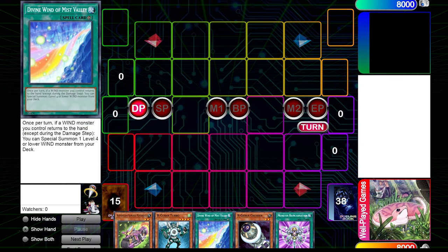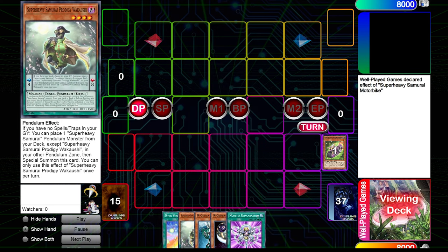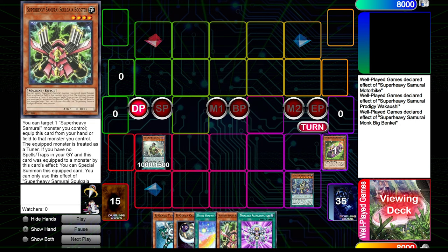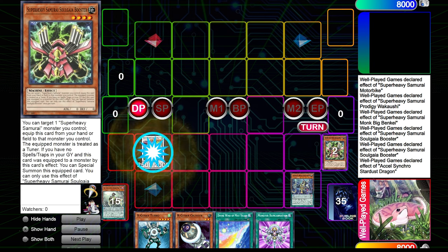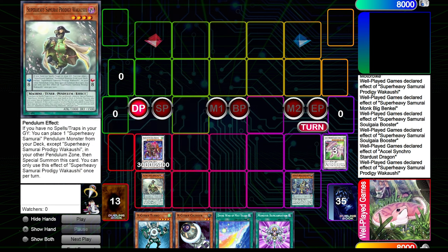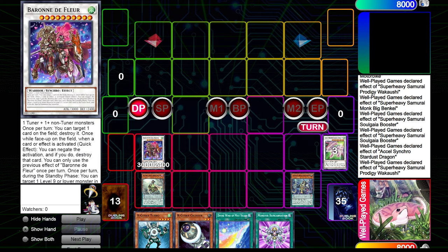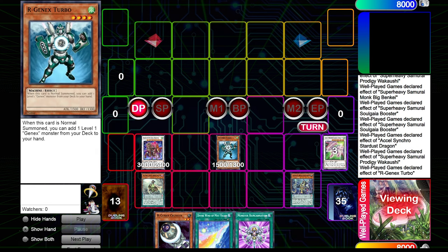It's funny — I end up not using Divine Wind of Mist Valley at all. But because we have the Super Heavy Samurai here, this is a really good replay to show the potential of what Super Heavy Samurai can do. You get to go into Booster, Booster equips and special summons itself, makes Excel Synchro, and then you get to chain-block the Excel Synchro because of Wakizashi in case they have Ghost Spell or something. Then you go into Baron — before we've even used our normal summon we already have Baron.